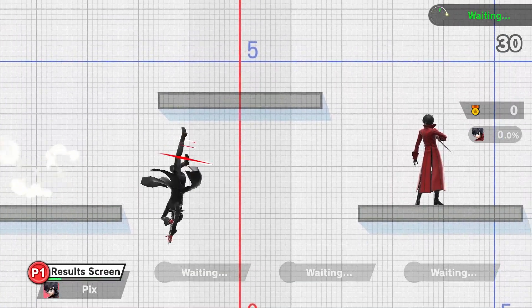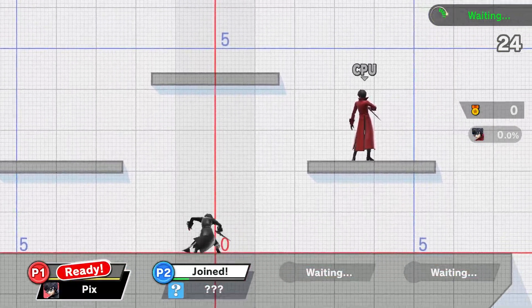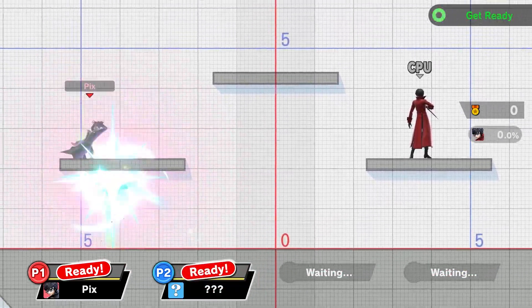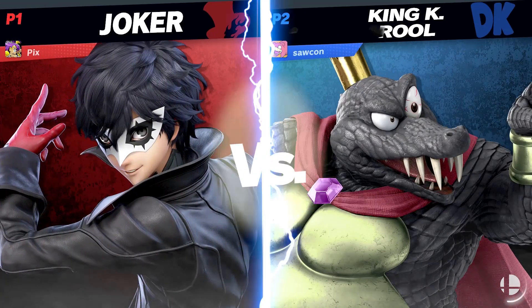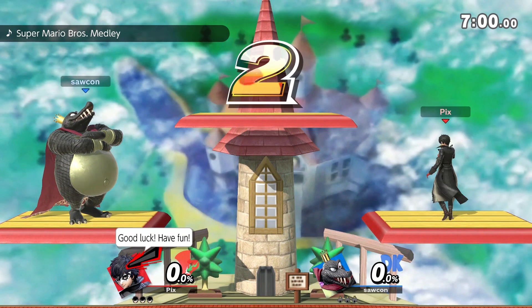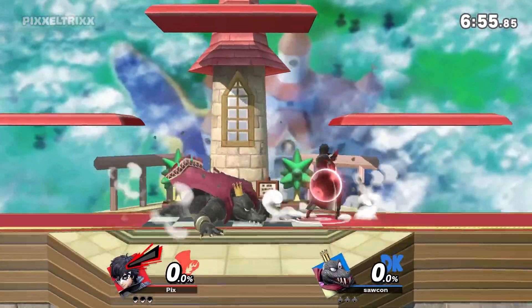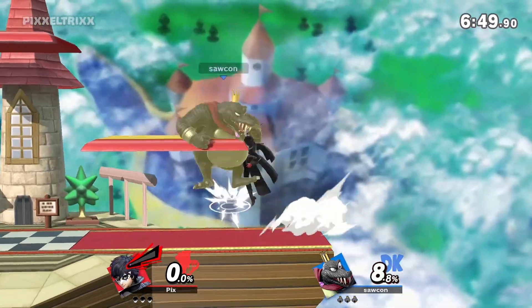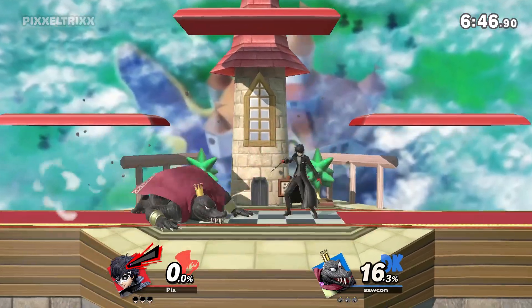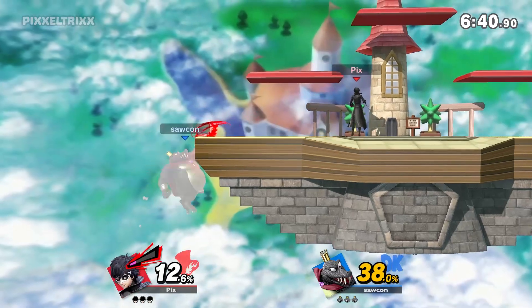I ran into quite a few opponents while leveling up into elite smash — I think we get a Joker ditto in a little bit. I feel like I have a hard time killing without my Persona, but when he's around it's obviously much easier — kind of like Cloud in that way. We ran into a King K. Rool player — apparently King K. Rool got buffed slightly. Apparently Mega Man got nerfed again, his leaf shield got nerfed, and all shields in general got buffed.